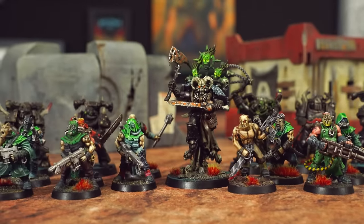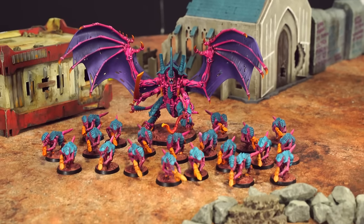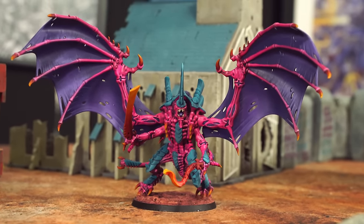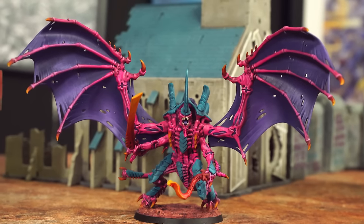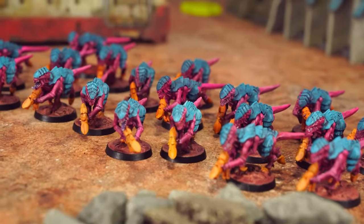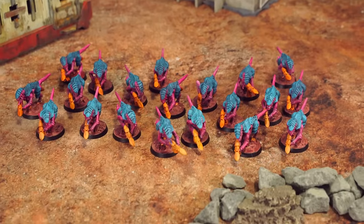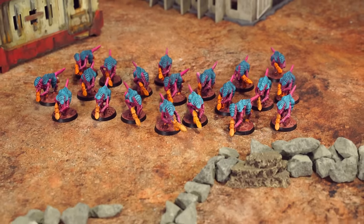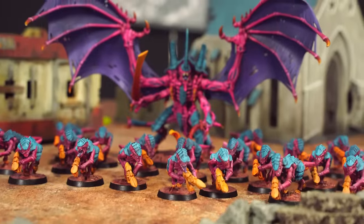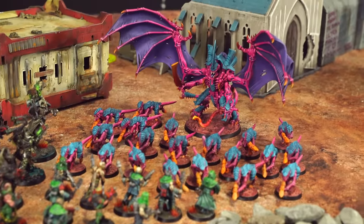Say hello to my little Tyranid swarm. I'm using just two types of model. First, the leader: the Tyranid Winged Hive Tyrant — incredibly tough, strong, and a fierce combatant carrying a monstrous bone sword and a lash whip for melee. Following her into battle are 20 mindless space bugs called Termagants equipped with horrible little guns called flesh borers. They're not strong, they're not tough, but there are loads of them. I've chosen the Endless Swarm keyword, which lets me bring back some Termagants I've lost during the battle in my command phase.